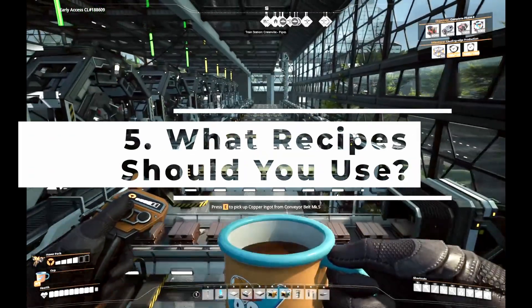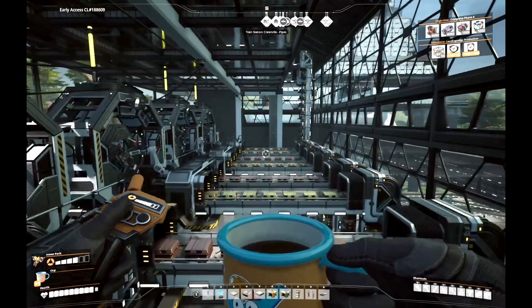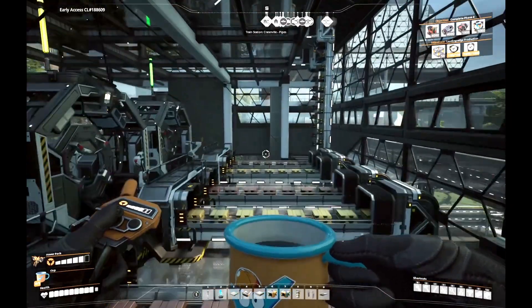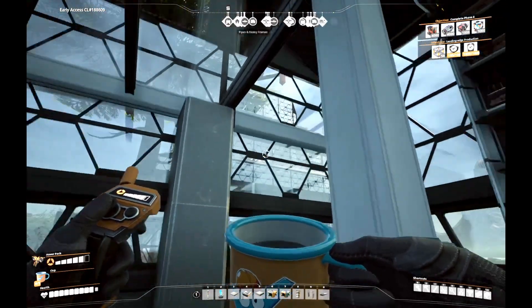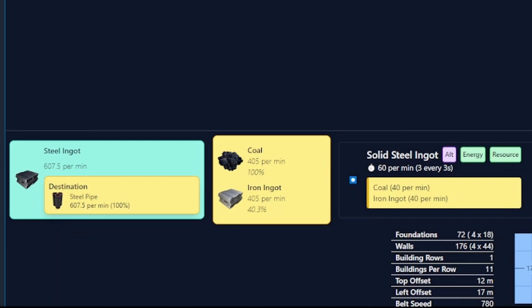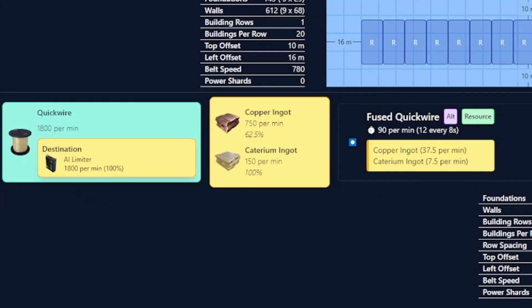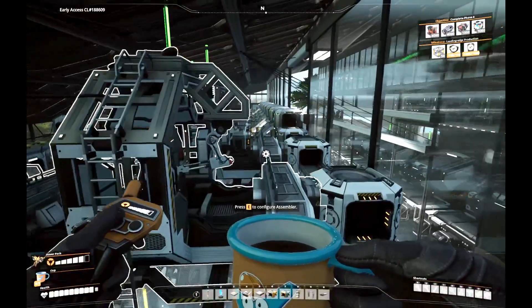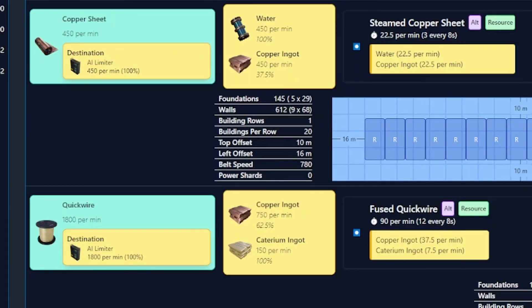Question number five: what recipes do you want to use? We know we're making at least 60 electromagnetic control rods. There are two recipes for control rods, and we're going to use the regular recipe because it uses less caterium, which is the rarest resource necessary for this recipe. Then there are some no-brainer alternate recipes I always want to use: solid steel ingot, copper alloy ingot, fused quick wire, and for the most part iron wire as well. These alternate recipes are no-brainers because they substitute iron for rarer ingredients, or copper for caterium like infused quick wire. We'll also use the steamed copper sheets recipe if we can find water at our chosen factory location.